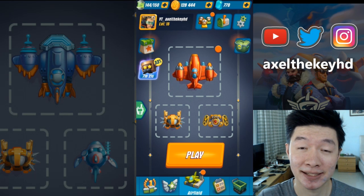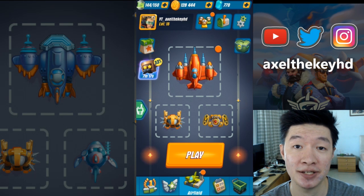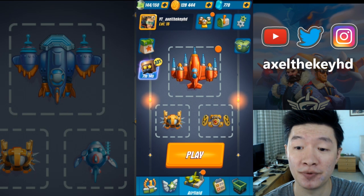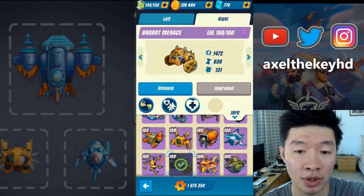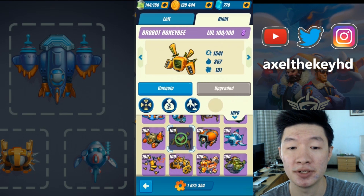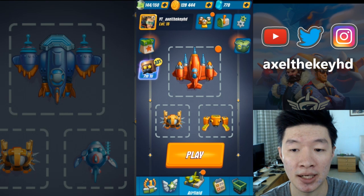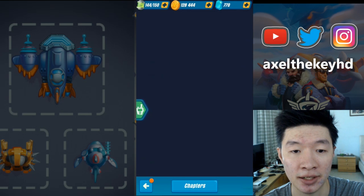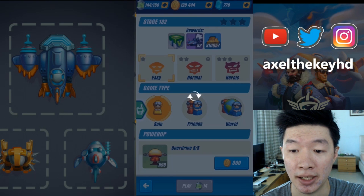Welcome back, this is Axloky and this is the gameplay for Hawk. We are going to get through the other stages for the new update 1.7. First, I'm going to check out where certain robots got nerfed — I'm going to test Honeybee and the R1 Nikola. Let's go and test it ourselves.